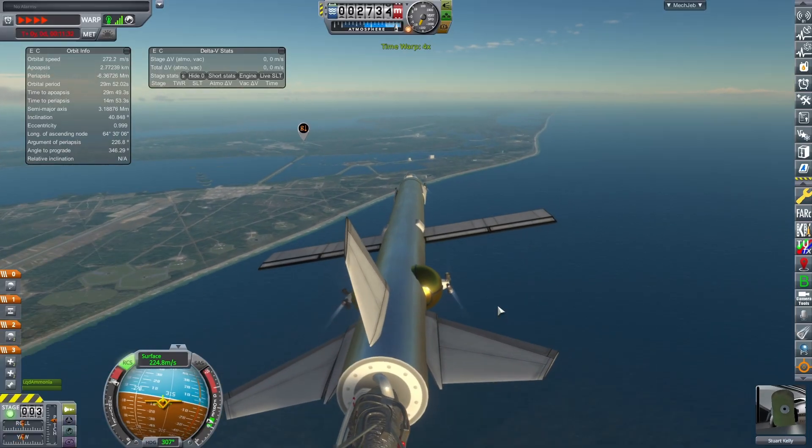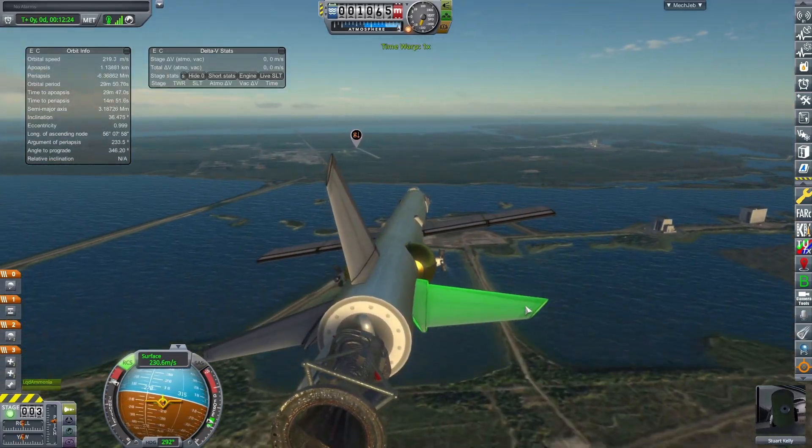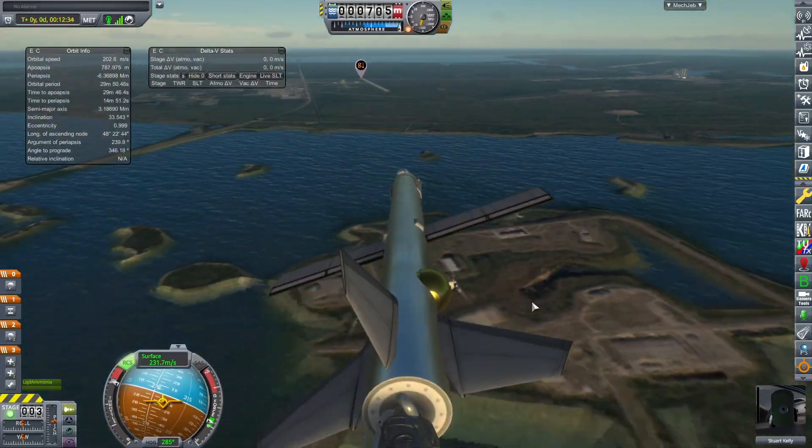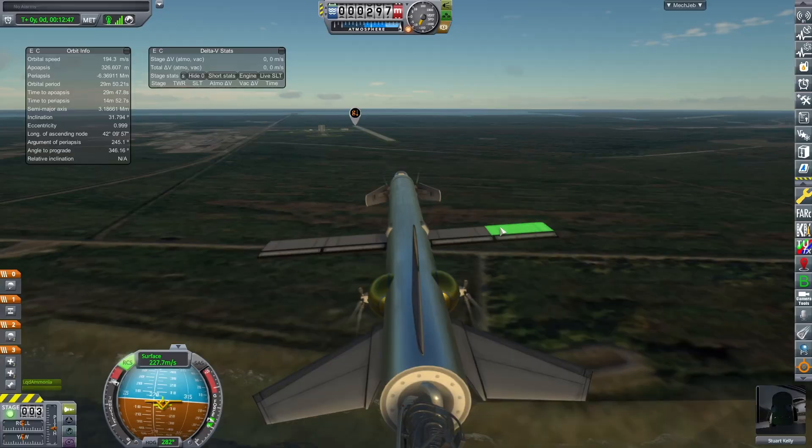In a lot of my tests, I just bailed out in the water and let it parachute to safety. But I came a lot closer in the real flight than I did before. And it's about this time when I'm hitting my landing gear buttons, realizing that I don't have any. I took them off.